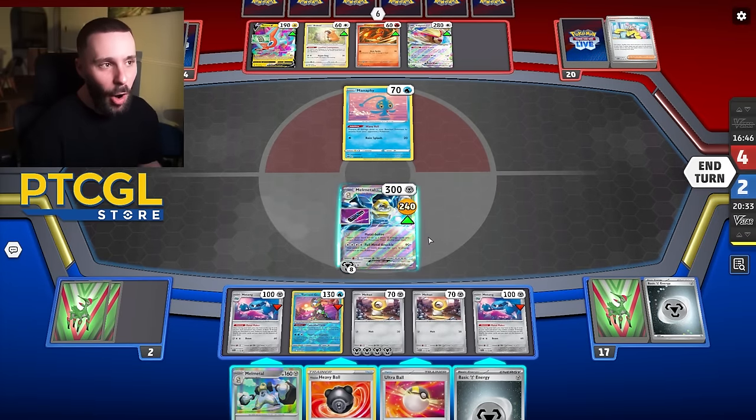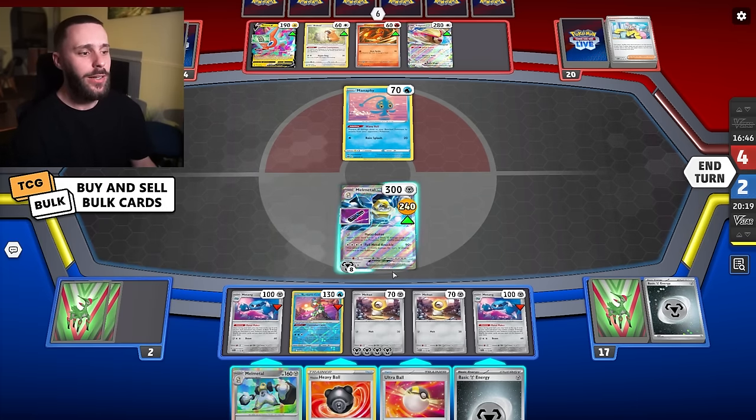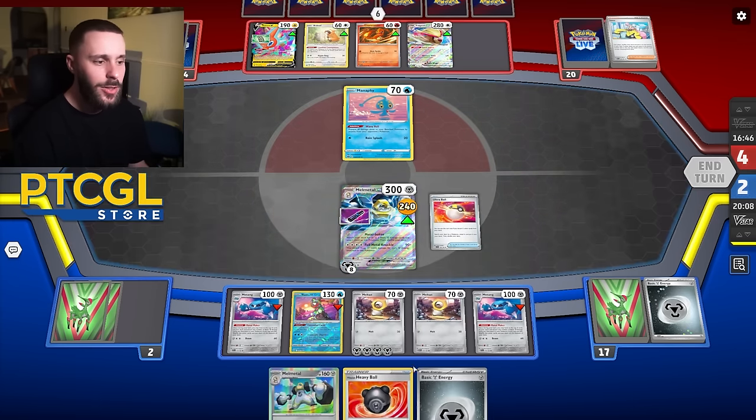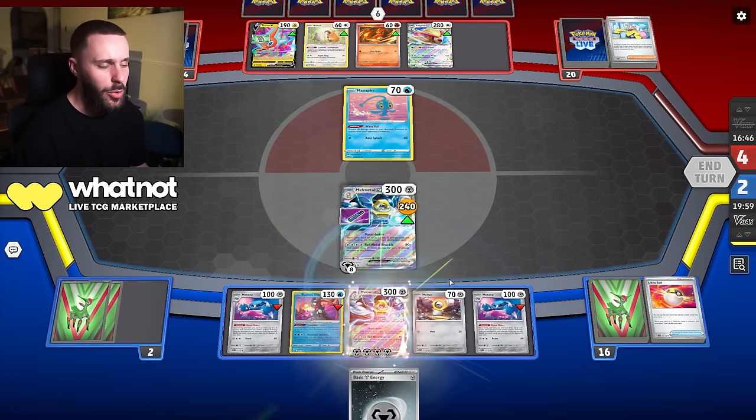I don't think I evolve — oh God, this is a hard decision. Do I evolve or... I think I get the EX. Because with the Baton, I will actually have exactly eight energy to take an OHKO. They could get rid of the Baton, but if I get Ionaed into nothing I'm still pretty much going to lose. Granted, I am risking the prize trade thing.